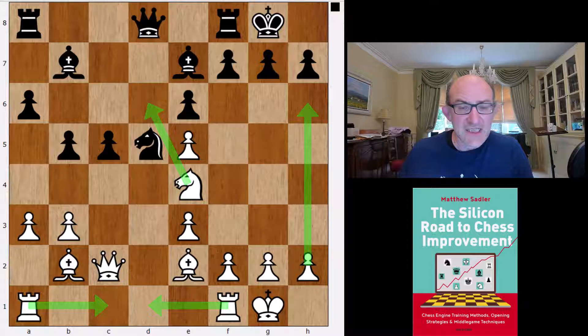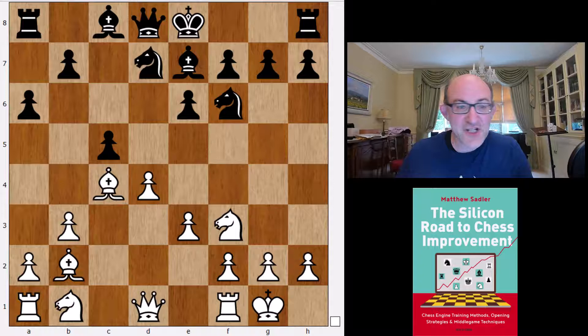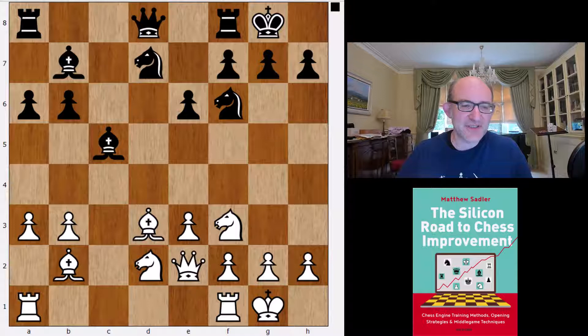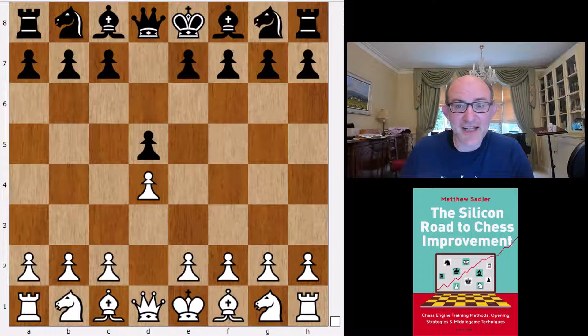We actually saw a game Leela against Ginko in the engine world championship, and after Bishop e7 Leela played dxc5, Bishop c5, Knight d2, but similar types of positions. Leela got a tiny edge but we were still in Ginko's book until about move 17 or 18, so it ended up being a tiny edge that Ginko managed to neutralise. Definitely worth looking at in the PGN because Leela managed to make quite a bit of that position even though it was a draw. So: d4 Knight f6 is Leela's main move, but the Queen's Gambit Accepted is also very high up in its preferred moves.